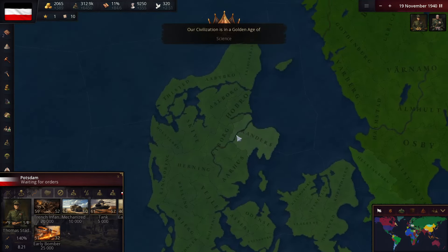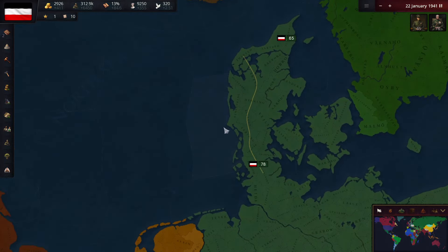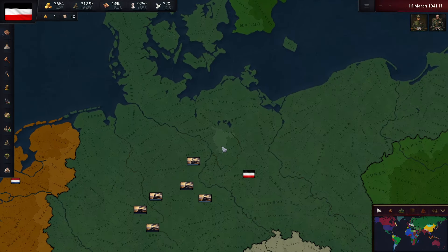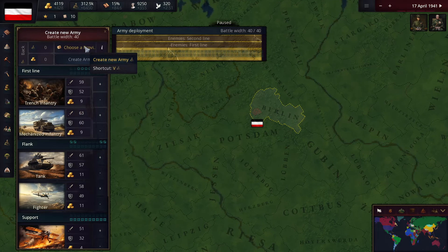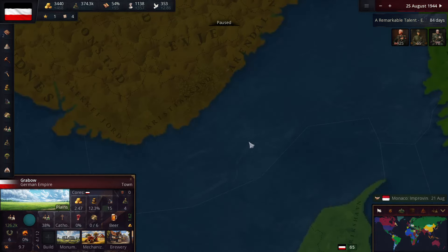I think my next target is going to be the Netherlands — unless we should go for Norway. I could go for Norway; I don't think Norway is that powerful. We might go for Norway, and I think I'm going to build a third and a fourth army just because I don't want to completely abandon Europe. I feel like we'll be invaded, so I want to have a backup ready. Alright, I think we're ready for the war now.